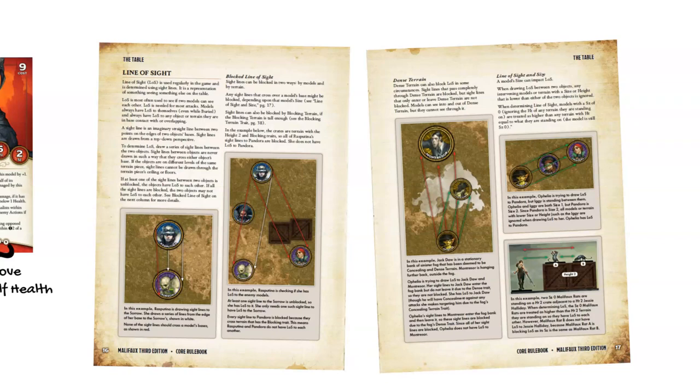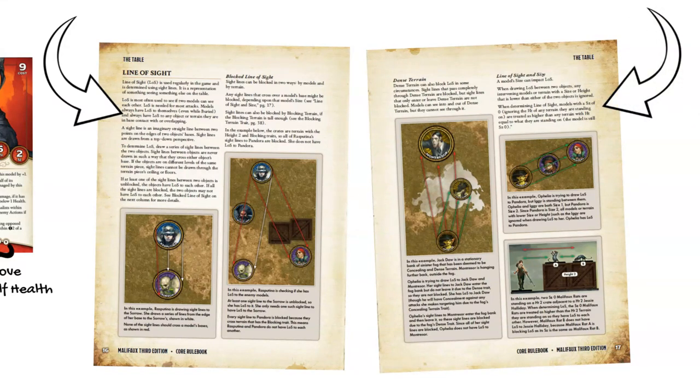Since we have our sight lines out, let's talk about the updates to line of sight. Nothing changed so much as clarifications were made. On page 16, the second paragraph now makes it clear that models always have line of sight to themselves, such as might be needed for tactical actions, even while buried. The text also now says models have line of sight to any object or terrain that the model is in base contact with or overlapping. On page 17, the text now states that a model on top of terrain is higher than other terrain that's the same height as what the model is standing on — clarifying that even size 0 models can be higher than terrain.